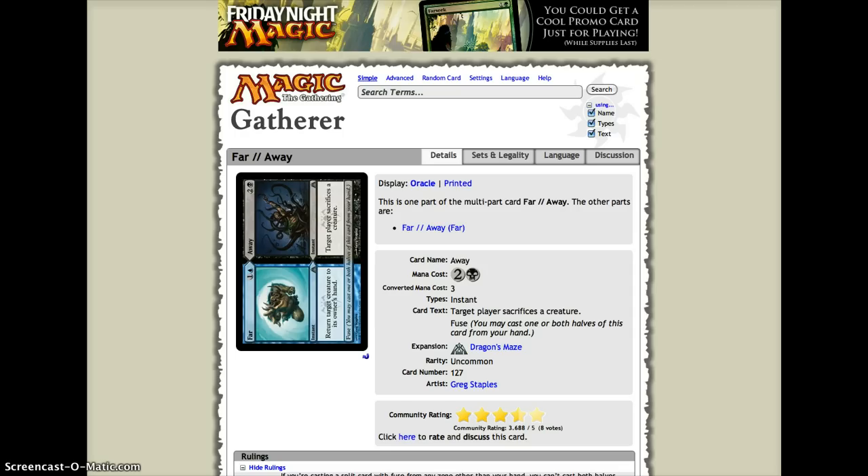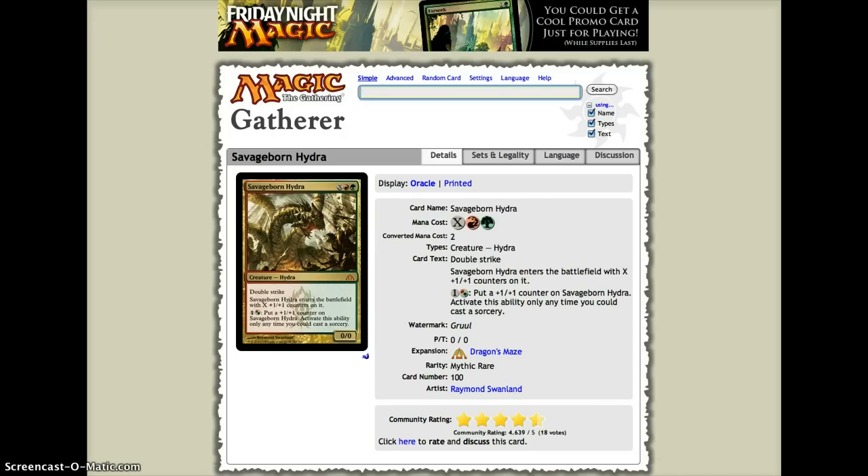This is definitely my favorite cube card for fuse; it works well in Dimir. Although there are quite a few good Dimir cards already, this could fit in a 360-card cube. My number 9 is Savageborn Hydra — X, one red and one green, for a double striker that enters with X plus one plus one counters on it.